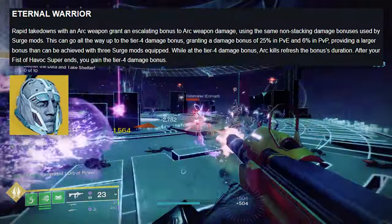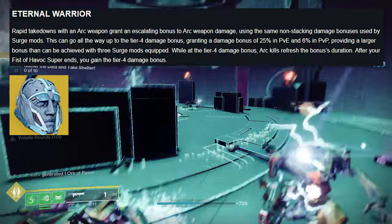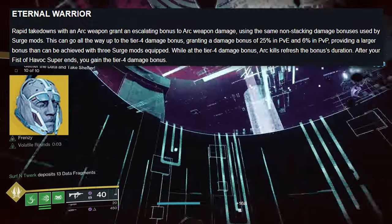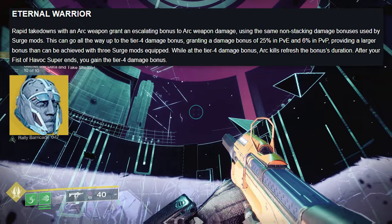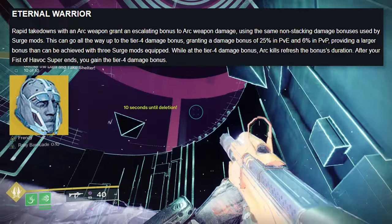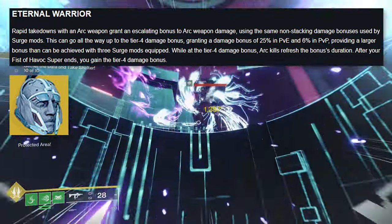Eternal Warrior: rapid takedowns with arc weapons grant an escalating bonus to arc weapon damage using the same non-stacking damage bonuses as surge mods. These can go all the way up to tier four damage bonus, granting 25% in PvE and 6% in PvP — larger than three surge mods equipped. While at tier four damage bonus, arc kills refresh the bonus's duration. After your Fist of Havoc super ends, you gain the tier four damage bonus.